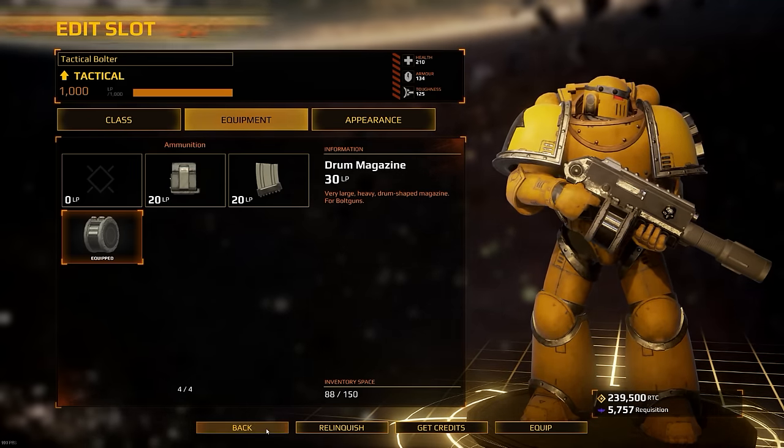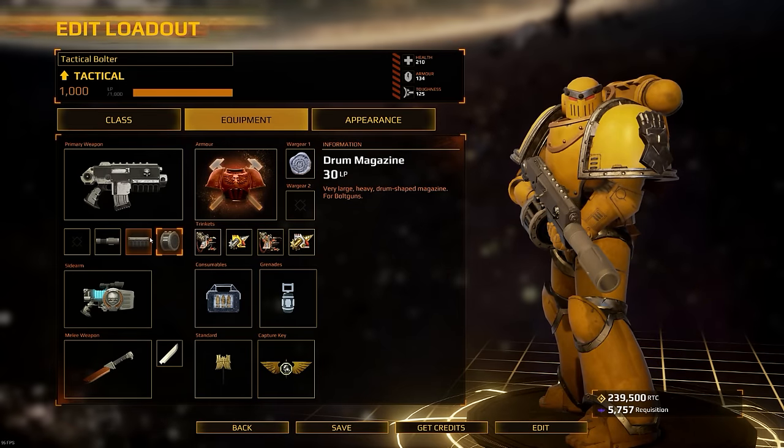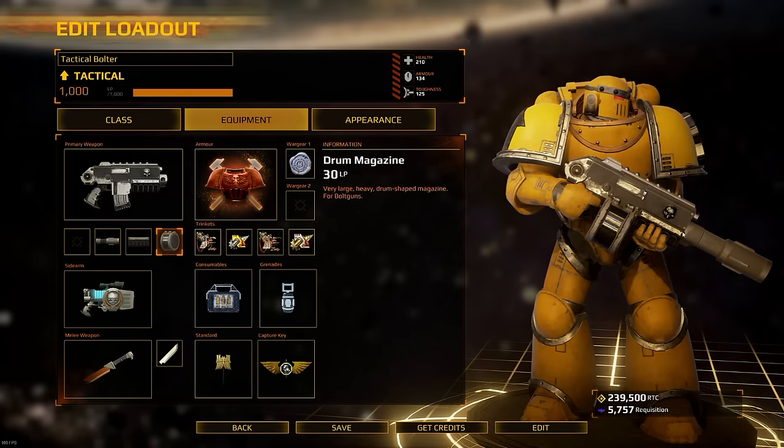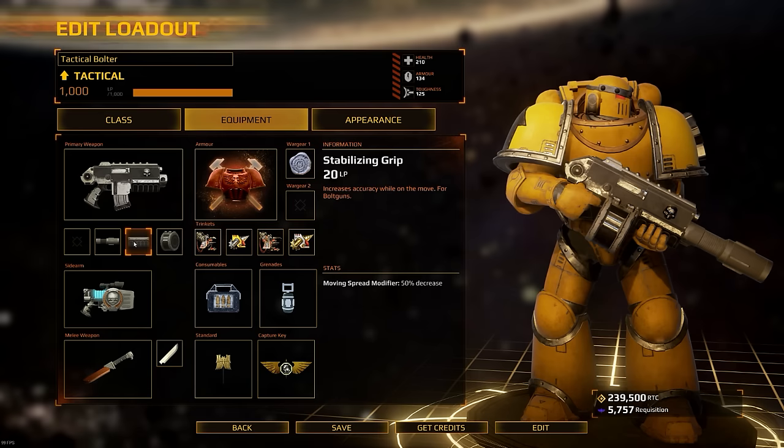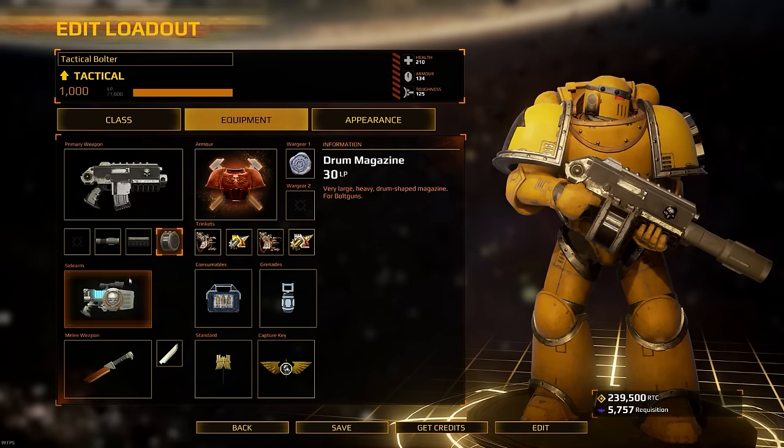I recommend taking the extended barrel, the stabilizing grip, and the drum magazine if you're someone like me who likes to advance onto points, putting as much firepower down in an accurate manner while constantly moving.